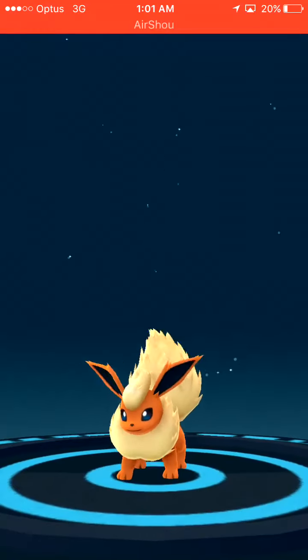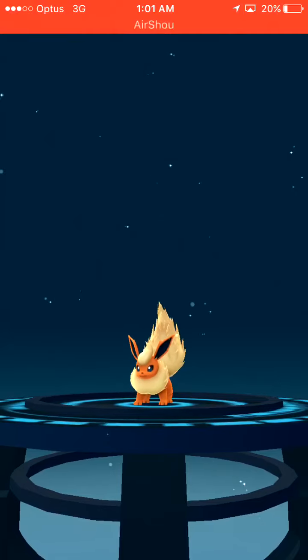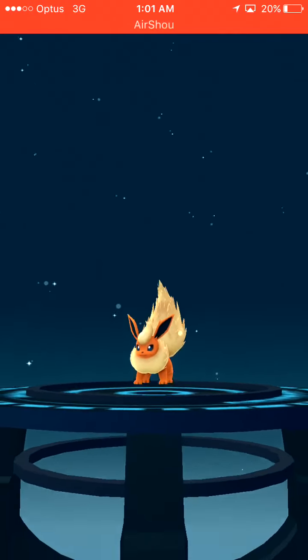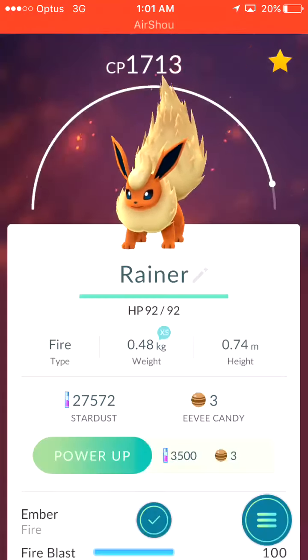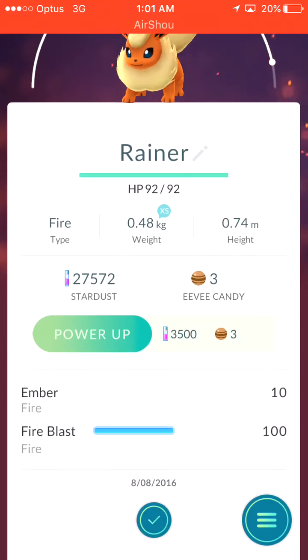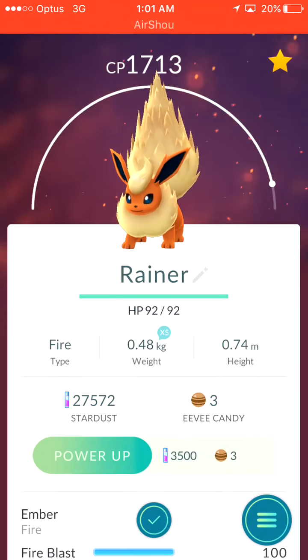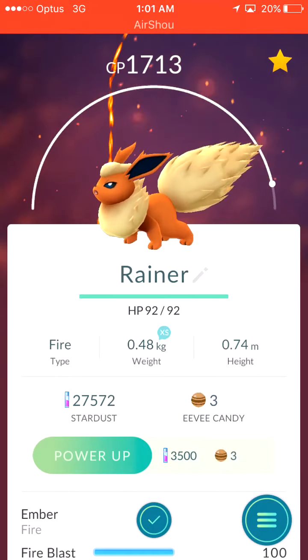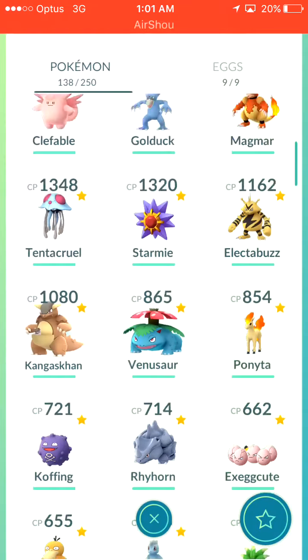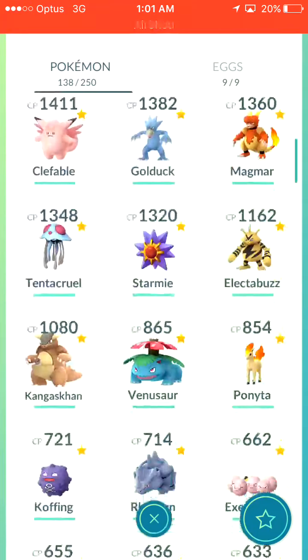Oh — it's a Flareon! That's fine. Hopefully it's okay in terms of CP. 1713! Oh, that's a really good moveset — Ember and Fire Blast. I'm really happy with that. I'm satisfied with that. I'm not sure what a Vaporeon could have been, but as you can see, it's up there which is really nice.